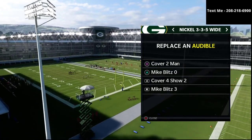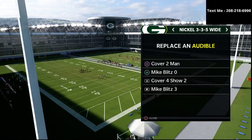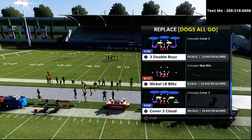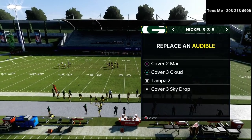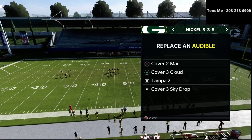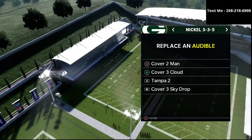As we dive into today's video, I want to remind you that if you have not already gotten my nickel 335 defensive ebook, it is on sale for just $15 and it goes through the entire 335 defense. It covers not just match coverage — it has about an hour of breakdowns on match coverage.